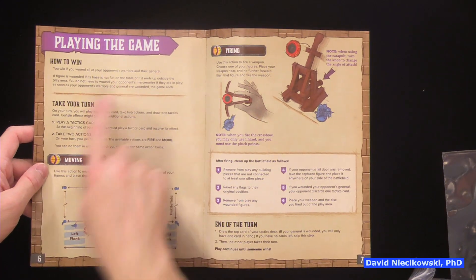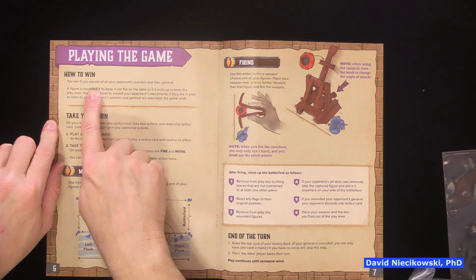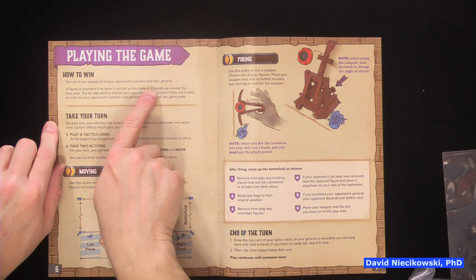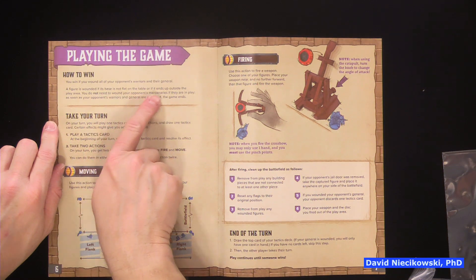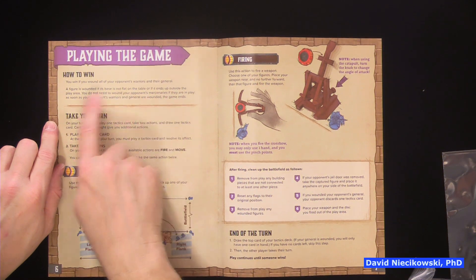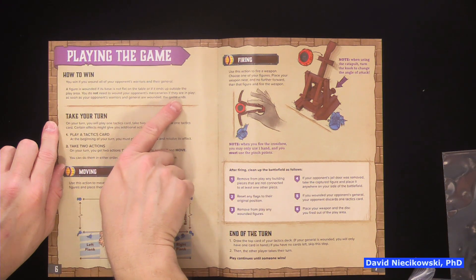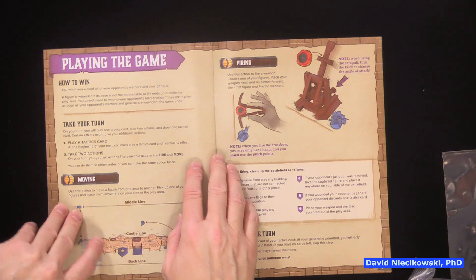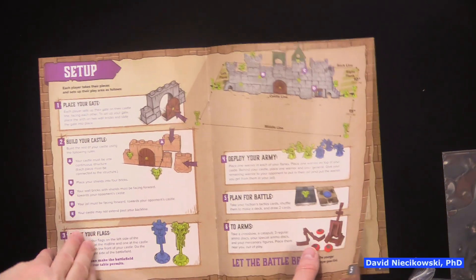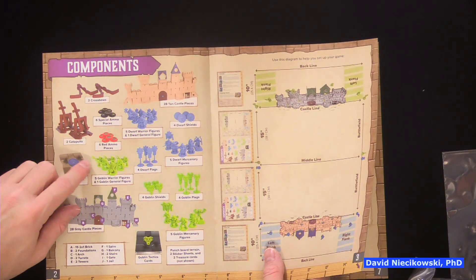How to win: you win if you wound all your opponent's warriors and their general. A figure is wounded if its base is not flat on the table or if it ends up outside the play area. You do not need to wound your opponent's mercenaries if they are in play. So it's six figures you've got to take out.